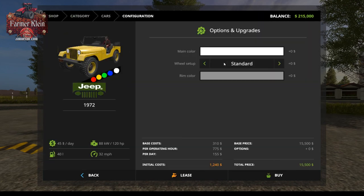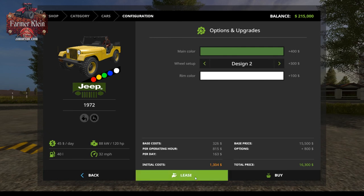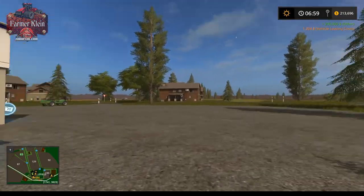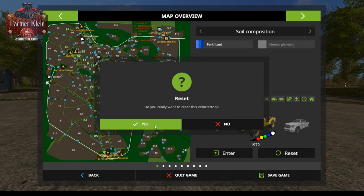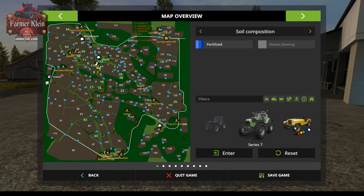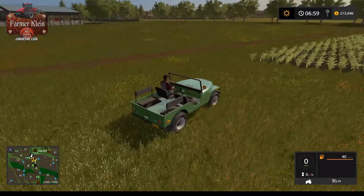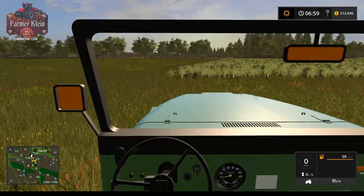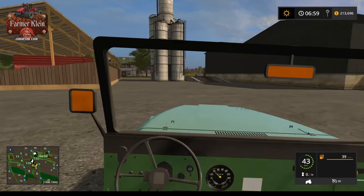Let's buy our Jeep - going with green and white, design two. After purchasing, I reset it to find where it spawns. Interestingly it resets back between field six and eight near the chickens - that's our start point. Let's drive up to the chickens and start the tour from there.